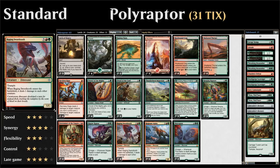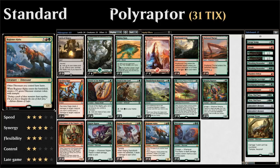Raging Swordtooth is another great Enrage enabler — a five-mana 5/5 with trample. When it enters the battlefield, it deals one damage to each creature, including the opponent's, giving a small sweeper effect against token or merfolk decks. We're deliberately playing more copies of Raging Swordtooth than Regisaur Alpha. Regisaur Alpha is still nice as a one-of: a five-mana 4/4 that gives other dinosaurs haste and makes a 3/3 dinosaur token with trample as it enters.